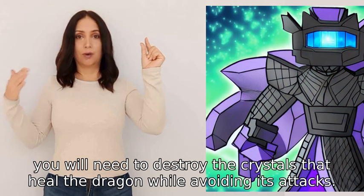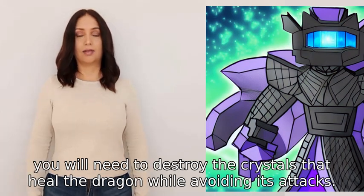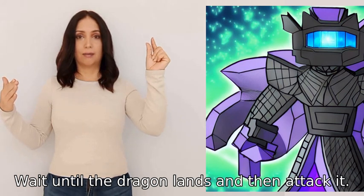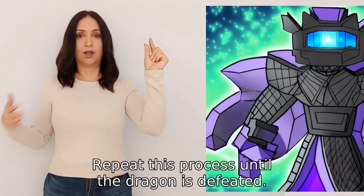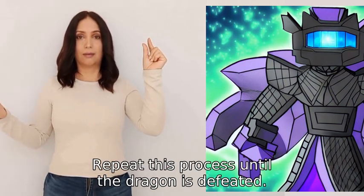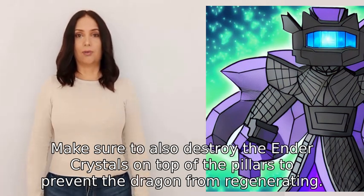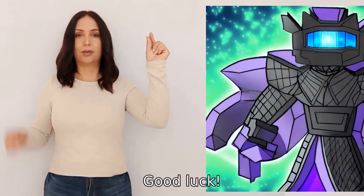Once you are in the End, destroy the crystals that heal the dragon while avoiding its attacks. Wait until the dragon lands, then attack it. Repeat this process until the dragon is defeated. Make sure to also destroy the ender crystals on top of the pillars to prevent the dragon from regenerating. Good luck!